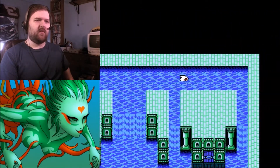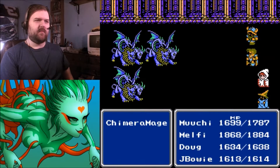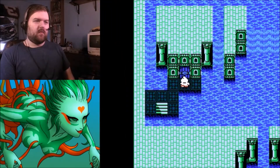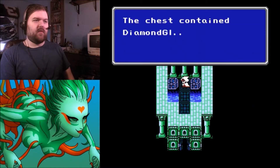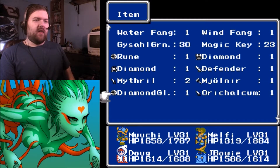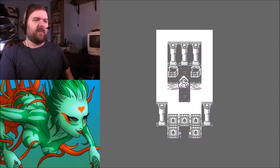I did just go up the waterfall, though I don't think there's anything up here. Which door do I go in first? Magic key — Diamond Gloves and an Oi Calcum Dirk, yet another weapon I can't use. I already found a pair of Diamond Gloves and I much prefer the Power Gloves.